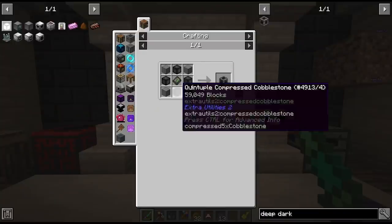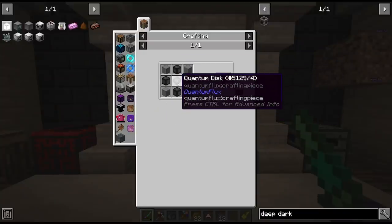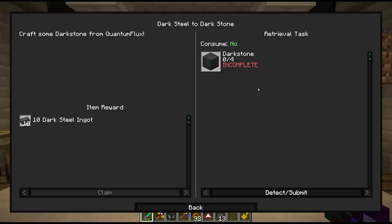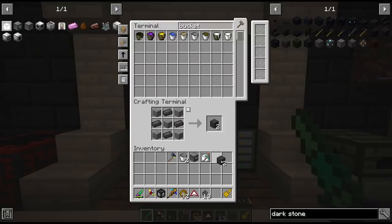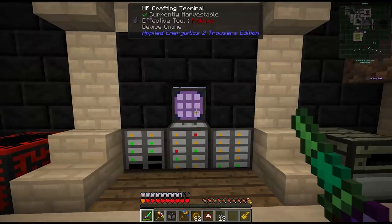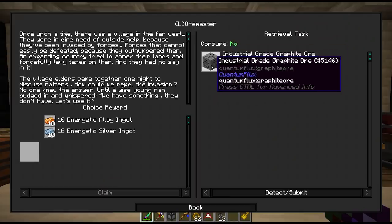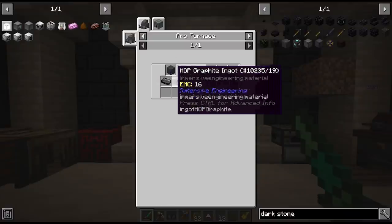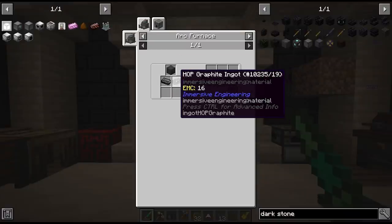Other than the cobblestone we're waiting on, we need a lot of dark steel which I've been batch crafting. We also need this quantum disc, which is on the right hand side of chapter 11 in the quest book. To make this disc we need a fair amount of dark stone which is dark steel and stone. The next quest looks like we need to make some industrial grade graphite, which needs dark stone, graphite bars, and some HOP graphite - which requires squeezing more coke dust.